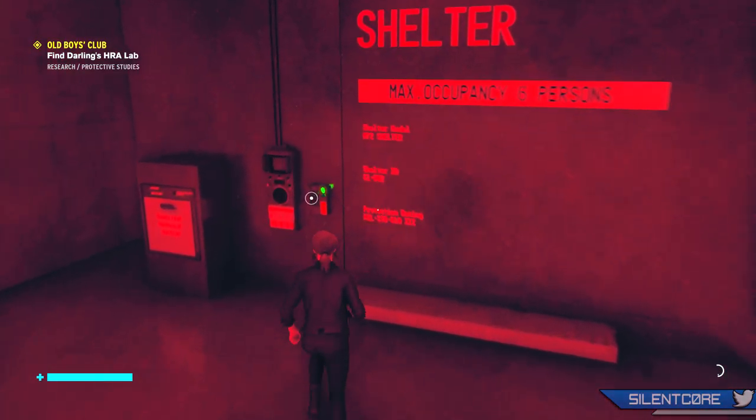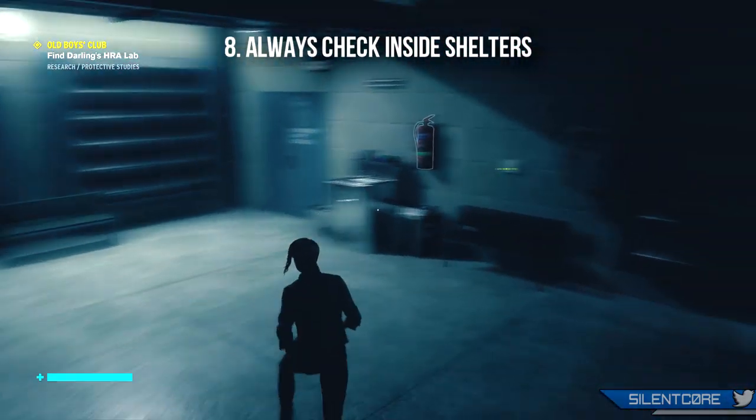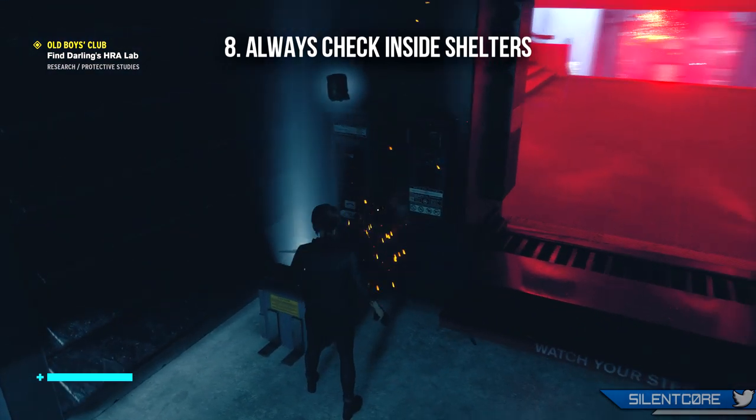Tip number 8 is a real quick one, but if you see any shelters in the game, even if you're not going to use them, always check inside them because they usually always have a crate with a mod inside.